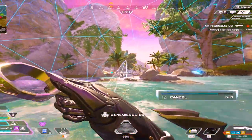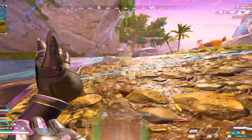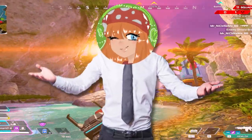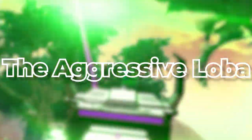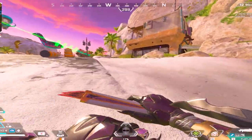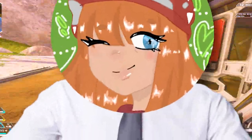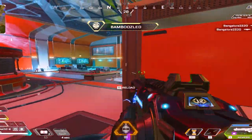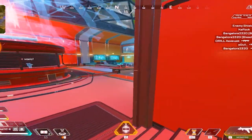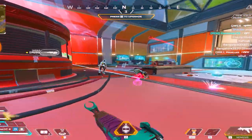Although Loba may seem simple on the surface, she is one of the most complex legends in the game — simply because she has multiple playstyles. The first, and my favourite, is the aggressive Loba. Her tactical ability makes it really easy to be aggressive, apply pressure, and secure kills. She also allows you to take angles on enemies very quickly, getting into positions they won't be expecting and unloading a ton of damage before they can even react.